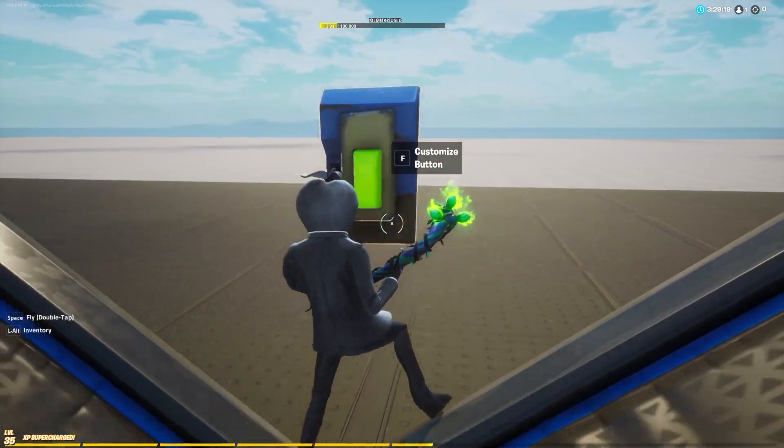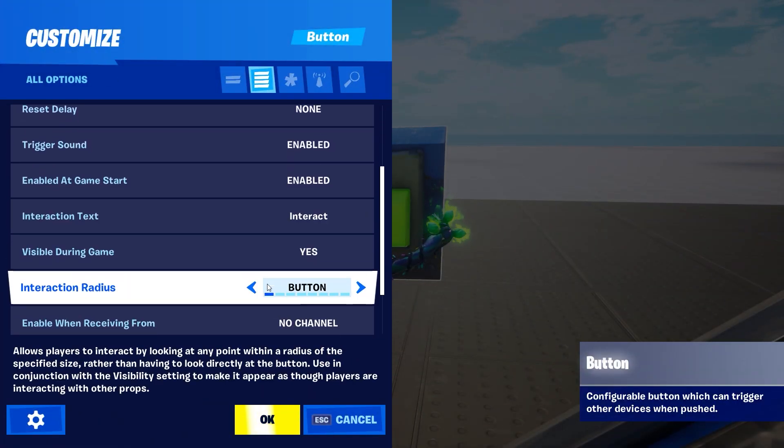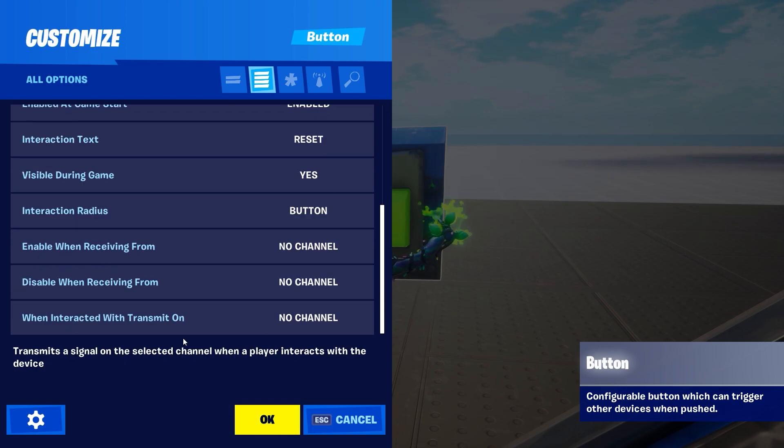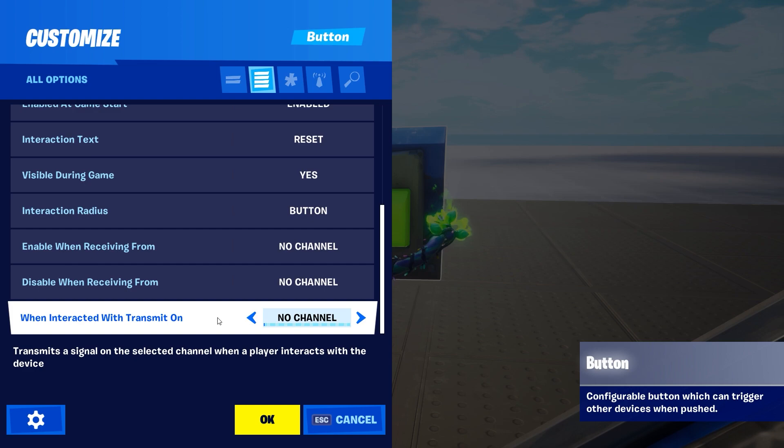After you make the triggers, you need something that can transmit on 1. I'm going to use a regular button here. I'm going to change the text to 'Reset' and also change 'when interacted with transmit on 1'.